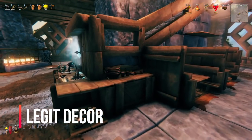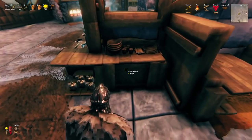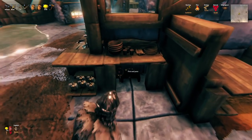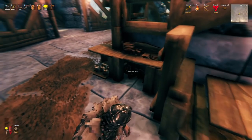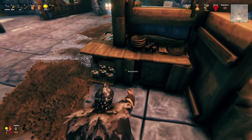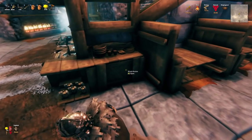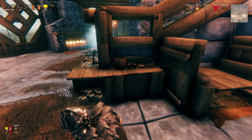Next we have awesome tabletop decor. This is made by using the upgrade for the cauldron. You place a cauldron and then knock the floor out, slide it down enough to get the pans in the bottom for a little pan cupboard. Then you can put one-by-ones over the top to clip the cups, bowls, plates, and whatnot — making beautiful, legit tabletop decor.